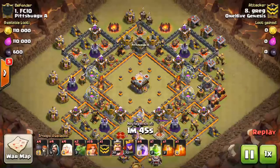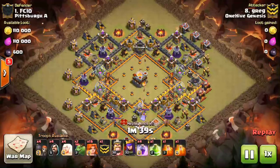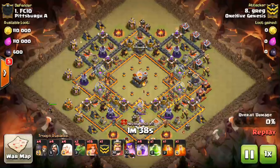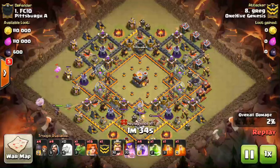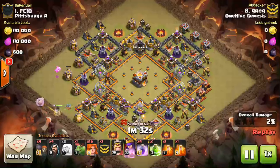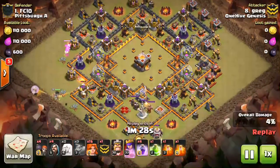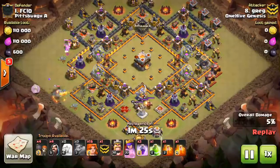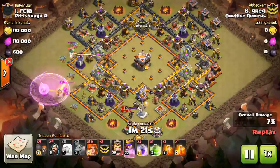We have Greg taking on number one, and he's coming at this base with a kind of a queen walk valk attack. You can see he has very low-level heroes for a Town Hall 10, at least in Genesis. But he's going to take out this Town Hall 10 base that has the Town Hall right in the center. This is a very common base used at Town Hall 11 — he's coming in at Town Hall 10 with only 30, 33 heroes.